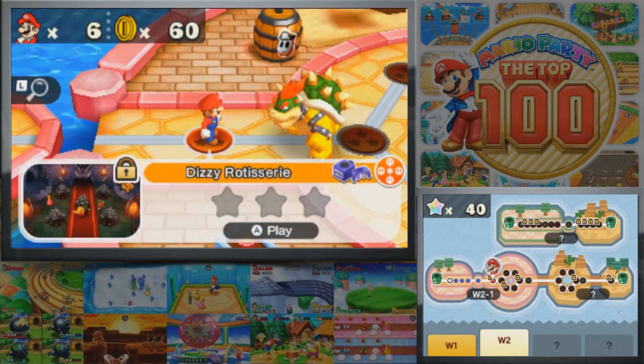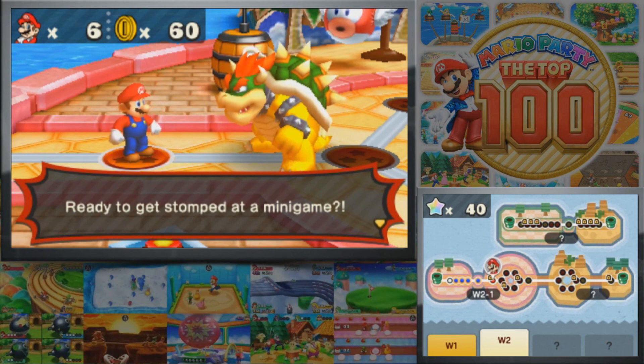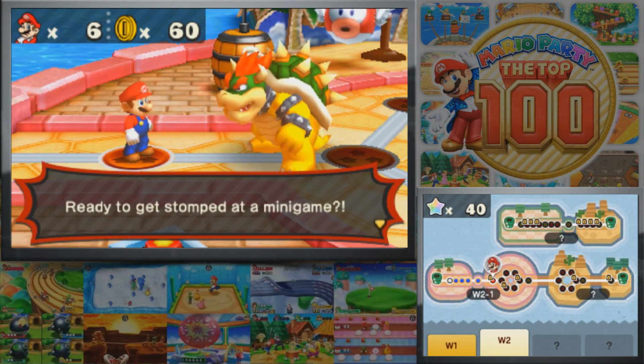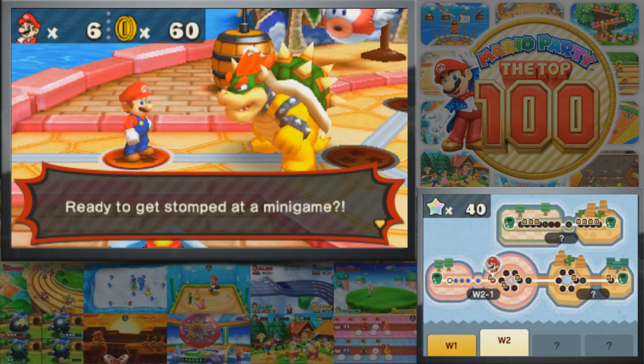Let's go ahead and talk to Bowser — we're gonna be playing a Bowser game now: Dizzy Rotisserie, which is from Mario Party 6. If you remember how Bowser minigames work in Mario Party 6 and 7, or really any of the GameCube games, it's basically survive or you're losing a bunch of coins. So you definitely need to perform well in these.